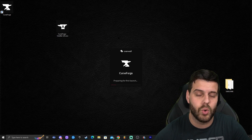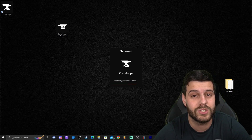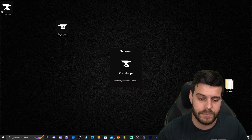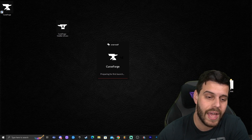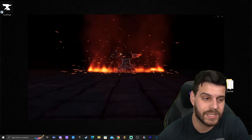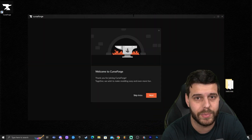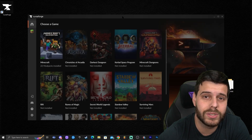CurseForge has finished installing, so click Launch to open CurseForge. Since it's the first time launching it, it'll be a little slower than usual. It will say 'Preparing for first launch.' After it opens, it may offer a tutorial — you can go ahead and skip that by clicking 'Skip Intro.'